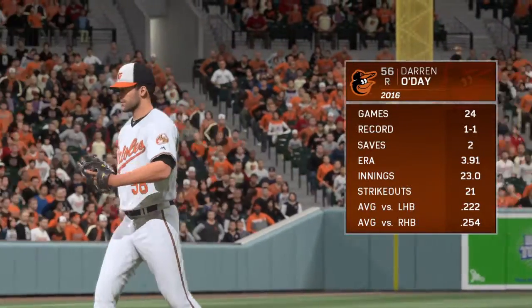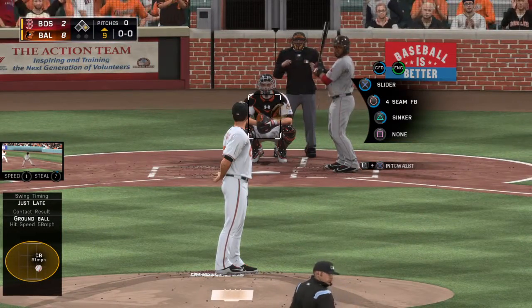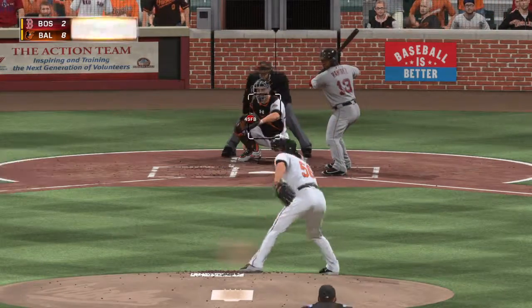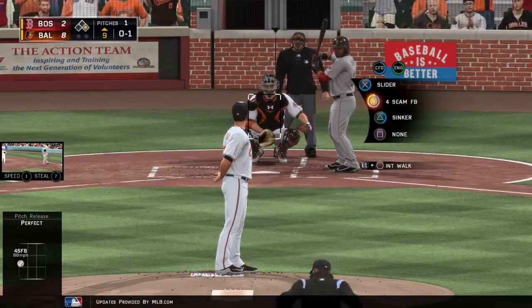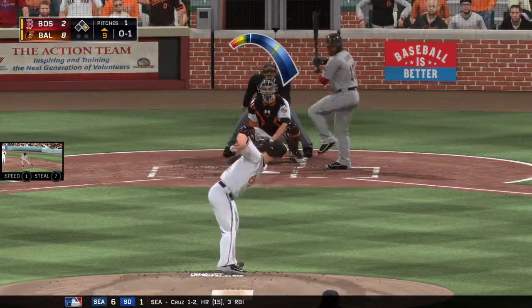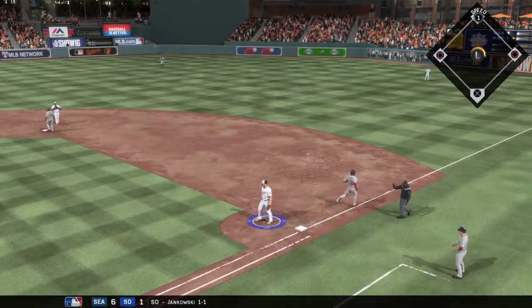He'll just look to get some work in here, and it's the outside corner. Strike one. Not a bad idea when you're facing a guy with a funky delivery like this — you go up there taking a pitch, give yourself a better idea of the release point he's showing you, and how to time that delivery a little bit better. And he's retired one away.